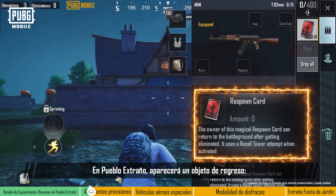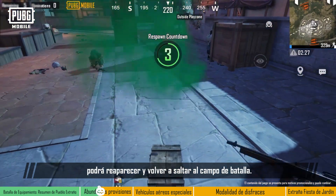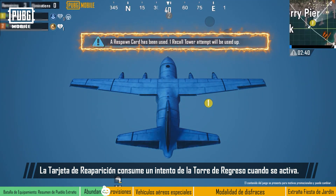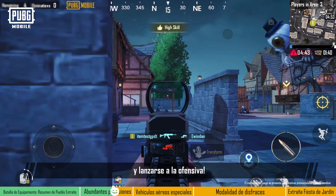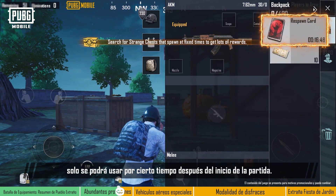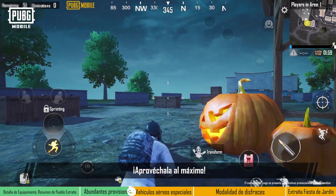Strangetown will also spawn a recall item: the Respawn Card. If a player has a Respawn Card and they get eliminated, they'll be able to respawn and jump back to the battleground. The Respawn Card uses a recall tower attempt when activated. With a Respawn Card, players can try out more daring tactics in Strangetown and really take the offensive. Keep in mind that the Respawn Card can only be used for a certain time after the match starts, and players can only pick up one Respawn Card per match. Make the most out of it!